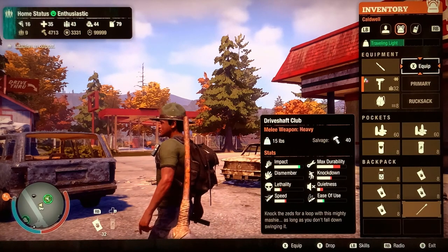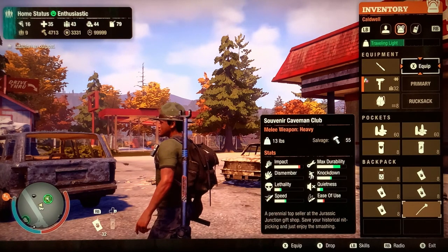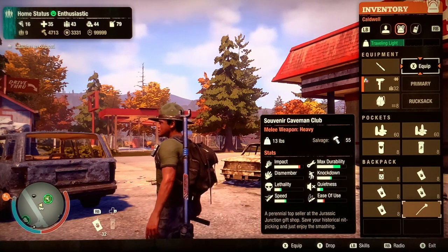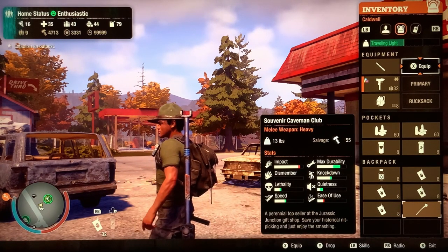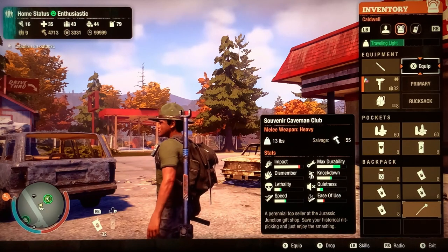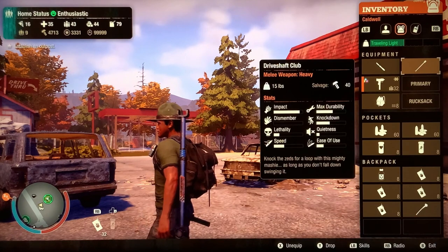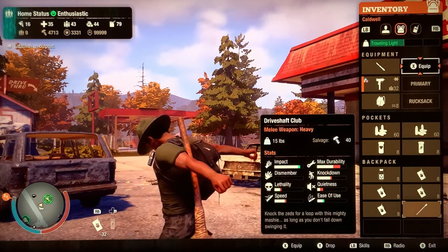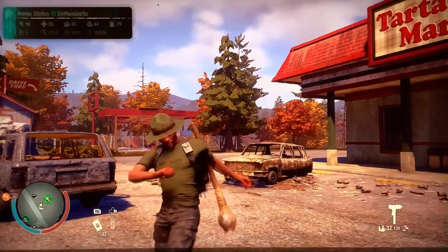Putting it up against just the drive shaft club — it's actually better. You get better durability, knockdown, and speed. The only thing that's not good is losing some impact compared to the basic drive shaft club you can find, which is 15 pounds. The Caveman Club is 13 pounds, looks cool — nothing that great, but it's the first of two heavy weapons.